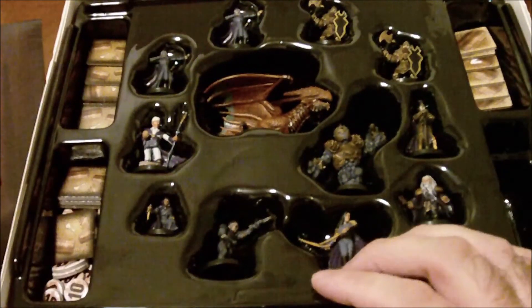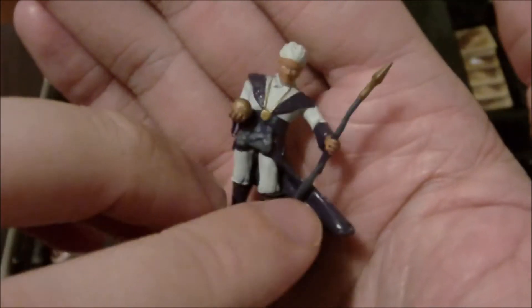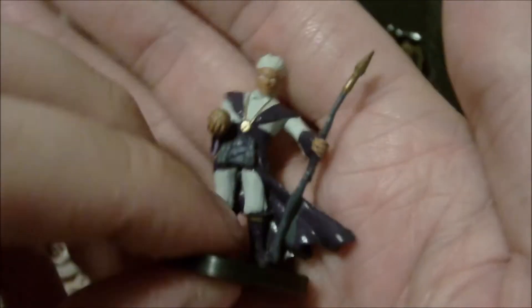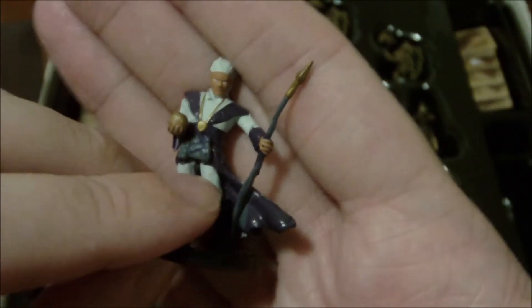There are 12 miniatures total. This is the war wizard, and not going to lie — the paint job is pretty bad. The eyes are just white, the hair is white; it basically looks like they only had about four colors, almost like an old NES game with a very limited color palette. It would have been nice if they'd done something different with the hair. The way they painted the ears, the paint goes off the actual ear into the hair, so at a distance it almost looks like elf ears. It's one of the more poorly painted miniatures, which is a shame.